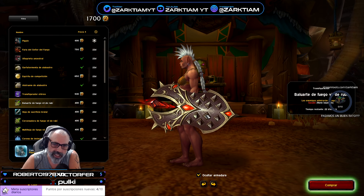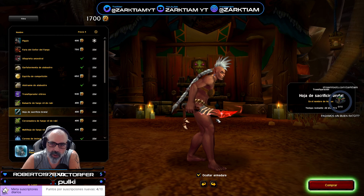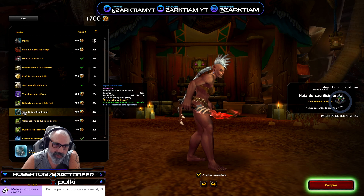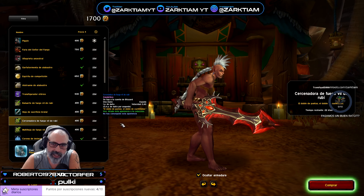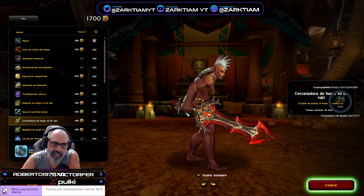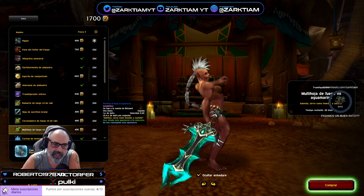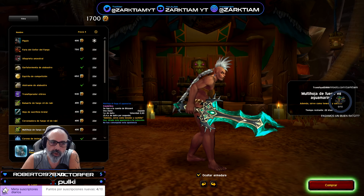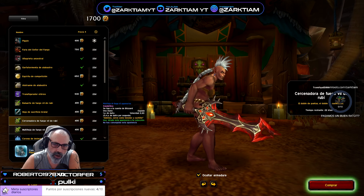También tenemos el Baluarte de Fuego Vil de Rubí, que es un escudo. Tenemos la Hoja de Sacrificio Brutal, que es esta daga. Tenemos una espada que es la Cercenadora de Fuego Vil de Rubí, que está muy chula. Y la Multihoja de Fuego Vil Aguamarina, que es un recolor — se da cuenta, es un recolor.